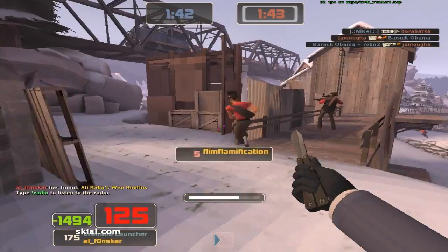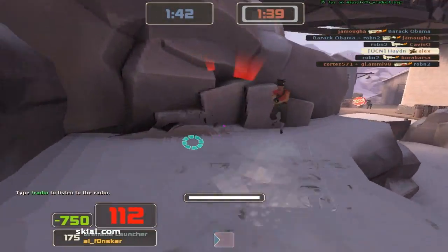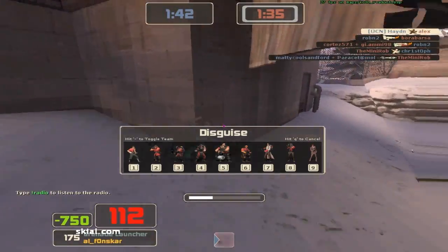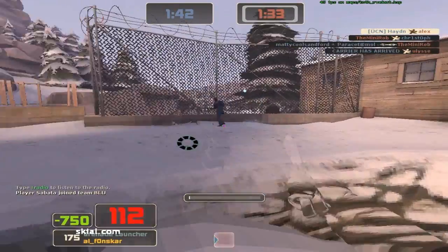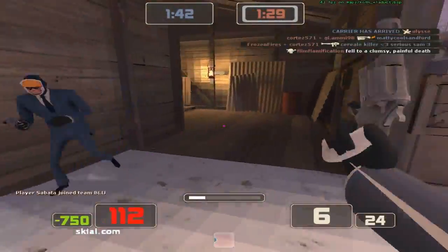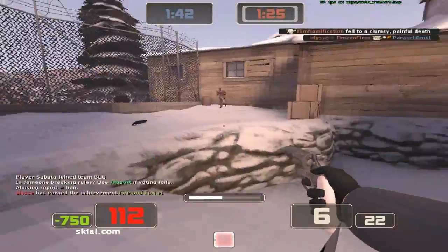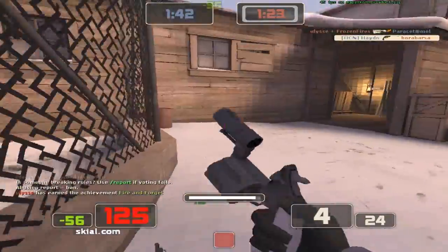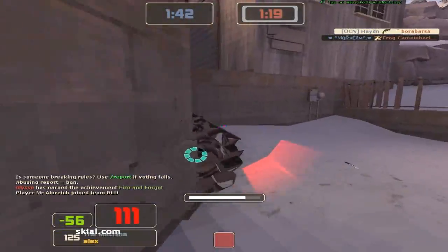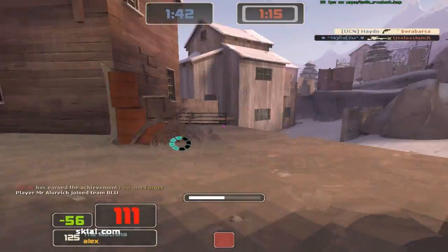There are a few people that do catch on to what I'm doing. That scout there definitely knows what's up — he knew I was a spy — so I'm just going to cloak up and run away. I get a nice fail backstab there, pull out the Enforcer — if you fail at a backstab, just pull out your Revolver or Enforcer and just shoot them. There's no need to try running up and stabbing them in the front, because it's like prodding them with a stick, it's not going to do anything.